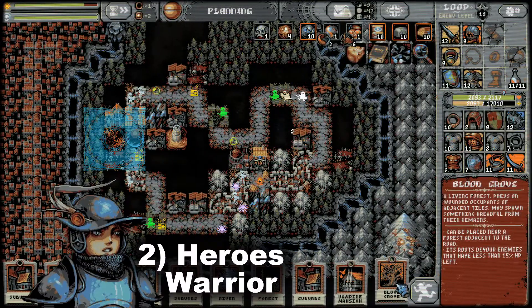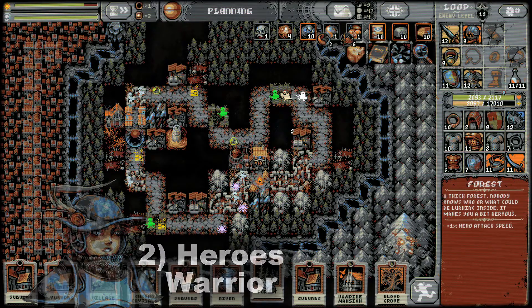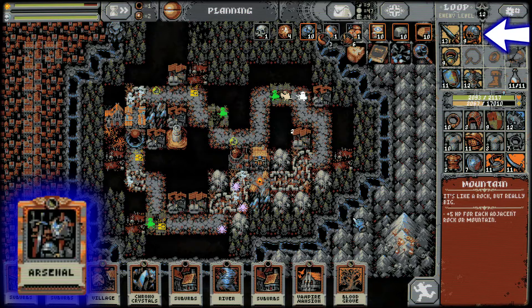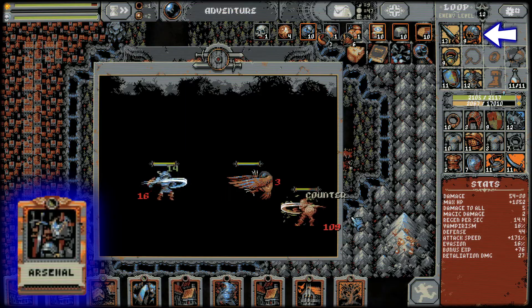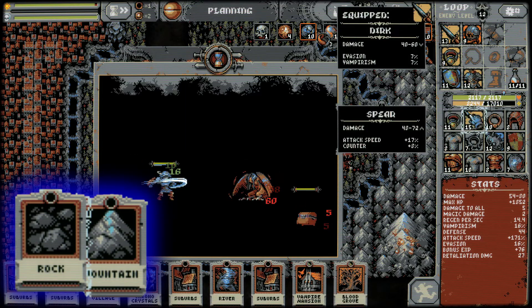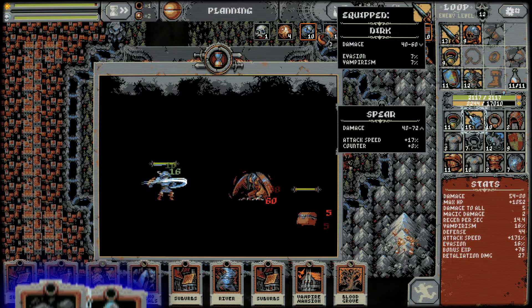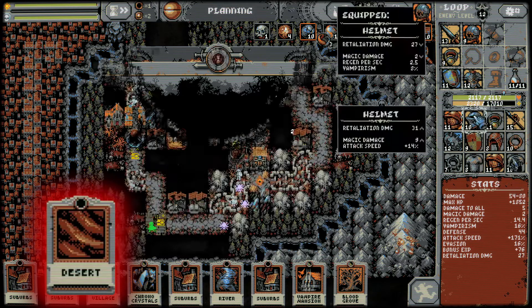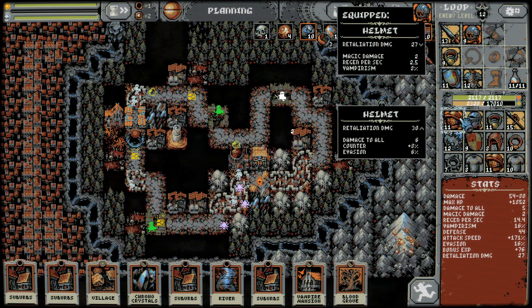Let's talk about the warrior first. The warrior does well if you focus on HP regen, max HP and your defense stat. When you unlock the Arsenal golden card it opens up a new equipment slot which adds retaliation damage as well. For landscaping tiles, bring mountains and rocks since they increase your character's max health. Try to avoid the desert and sand dunes cards since they reduce everyone's max HP including your own. This class is fine but I personally had a lot more success with the other two classes.